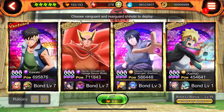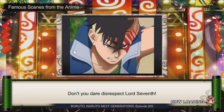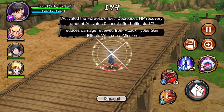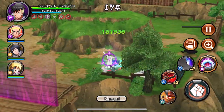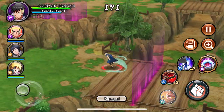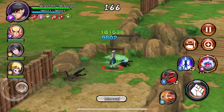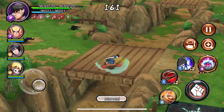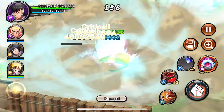Let me walk you through this real quick. These are just fortress bases that you have to complete — they're not too difficult, at least not yet. I have Kawaki as my main. The vanguard is the shinobi you're going to be running with the entire time. These next guys are your rear guard, and you can switch between them using their icons on screen.